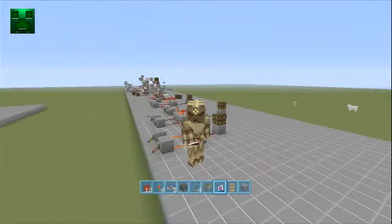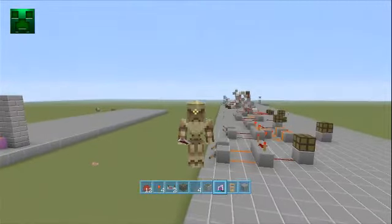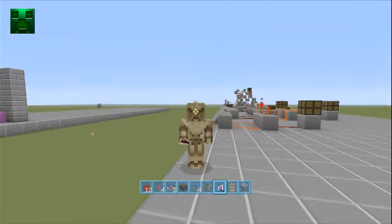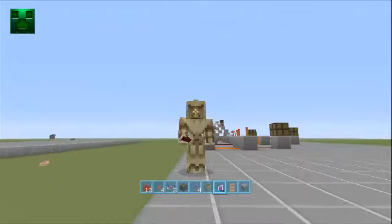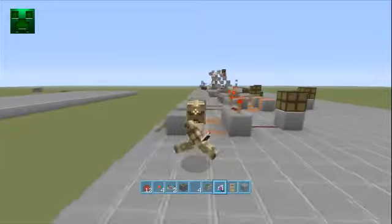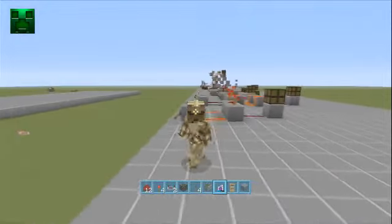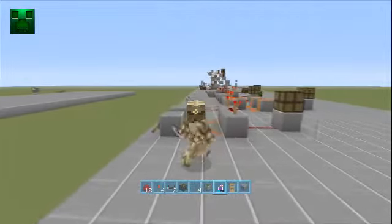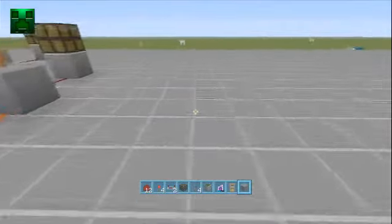Hey guys, it's Texas1984 coming out here to show you another build tutorial for redstone from Terra Build. Today I'm going to show you how to create some latches to keep your doors shut or to activate systems, machines, and anything of the sort. If you want to check back at those previous videos, check us out at terrabuild.net or the Terra Build YouTube channel and leave some comments below for things you may want to learn in future. But for now, let's get on with it.